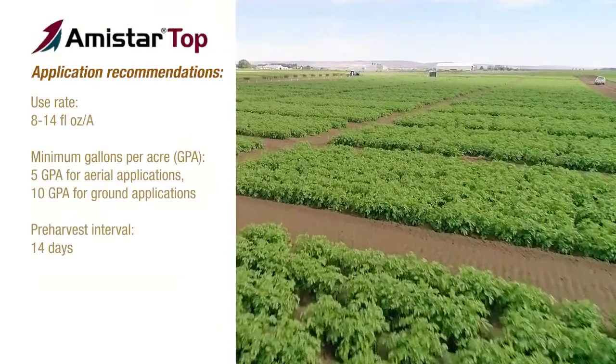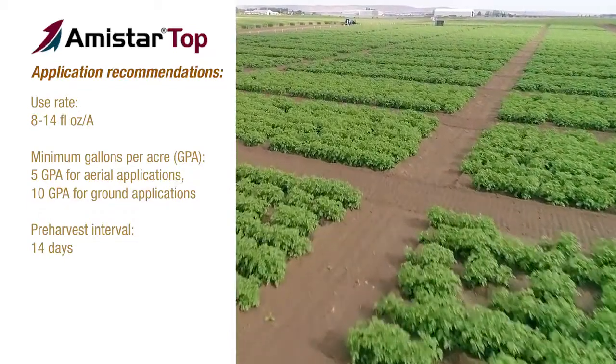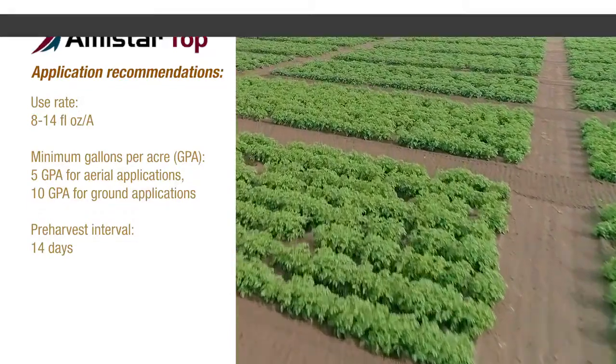Amnistar Top is taken up really quickly by the potato plant and exhibits translaminar and xylem systemic movement, and for best results we recommend a use rate of 8 to 14 ounces per acre.